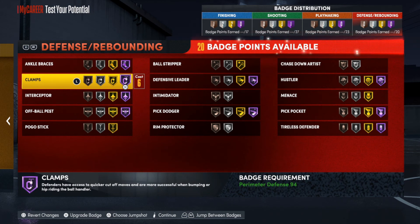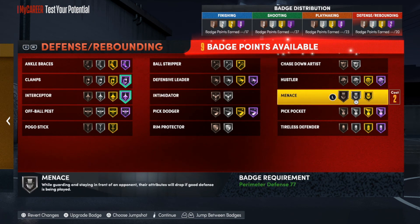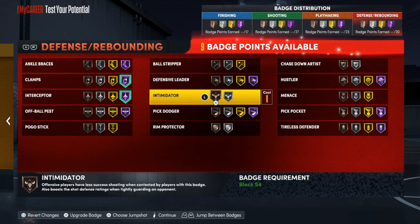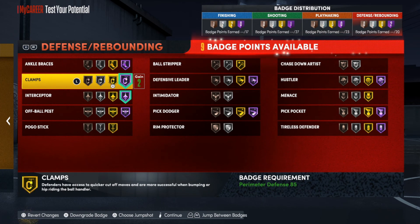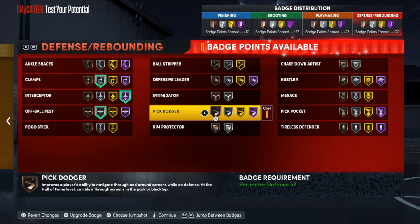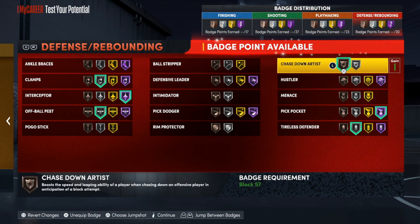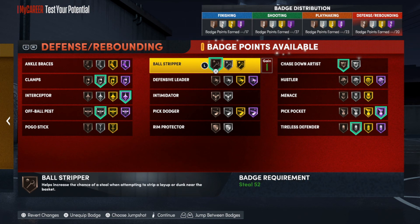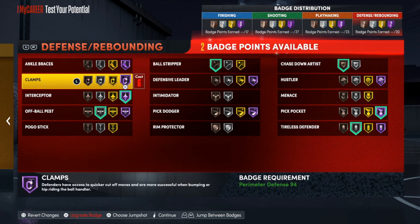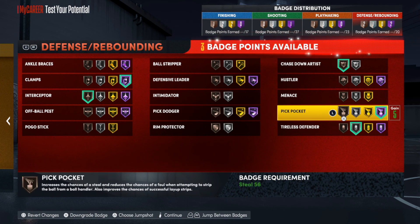For defensive badges we have a lot — max these out to your liking. If you want to make this an on-ball lock you can get clamps on Hall of Fame. But if you're playing off-ball I'd suggest clamps on silver, off-ball pest on silver, pick pocket on, and tireless defender — because when you get those chances to steal you want to make sure you can get them.